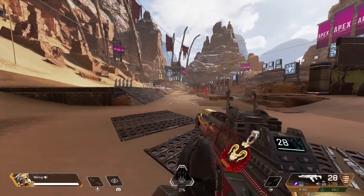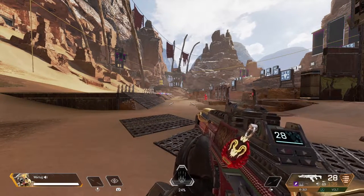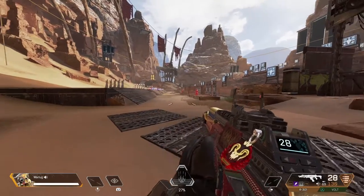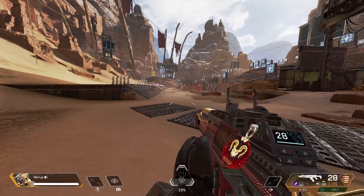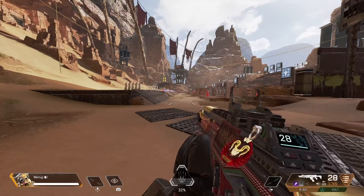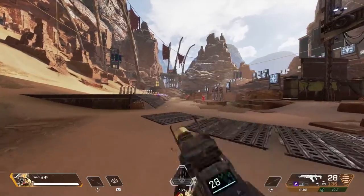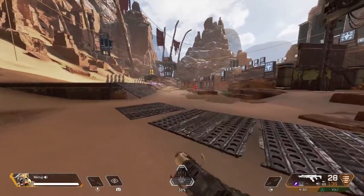The third and final drill is slide jump shooting and flicking. We're going to use this course, going all the way down and back. We'll use all three dummies. The idea is once you get close to a dummy, you just jump-slide or slide-and-turn and shoot the target. In Apex Legends everybody's slide jumping and moving all over the place really fast, so this is a great way to hone those skills in close quarters.